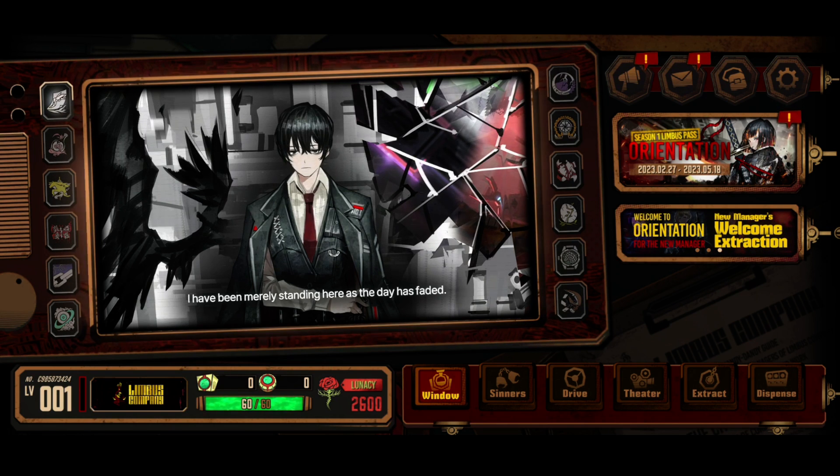In this game you have all the characters unlocked — you're summoning for the Egos, which are the ultimates, and Identities. The highest rarity is three-zero-star — you'll see why it's called three-zero because there are three zeros on that rarity. Identities are kind of like skills or passives, and Egos are like ultimates. Anyway, let me show you how to re-roll.